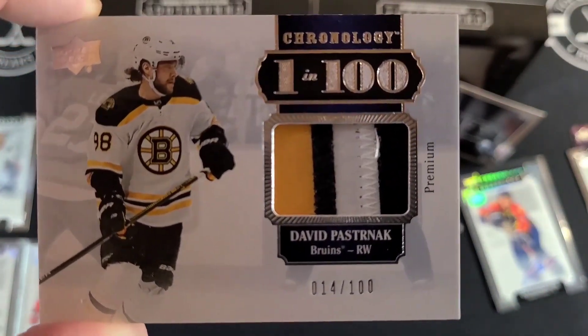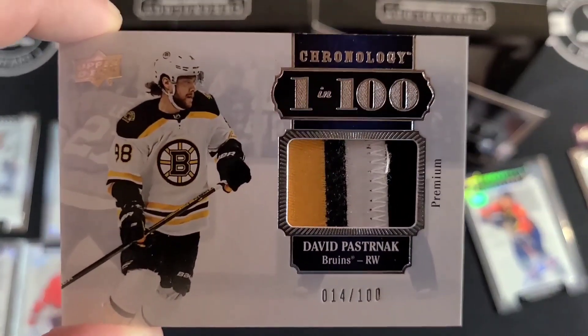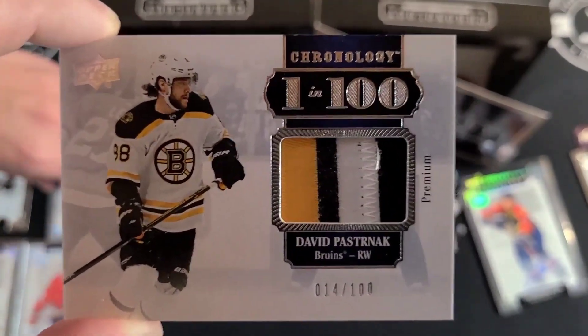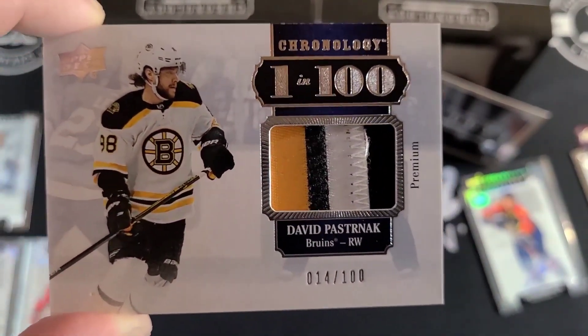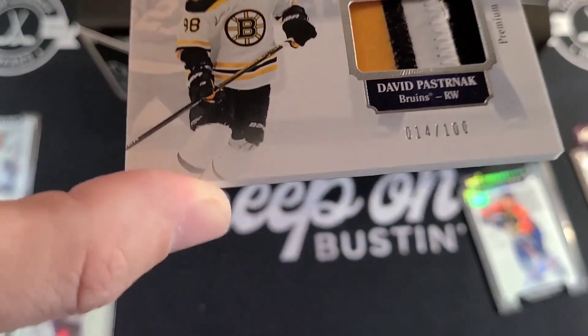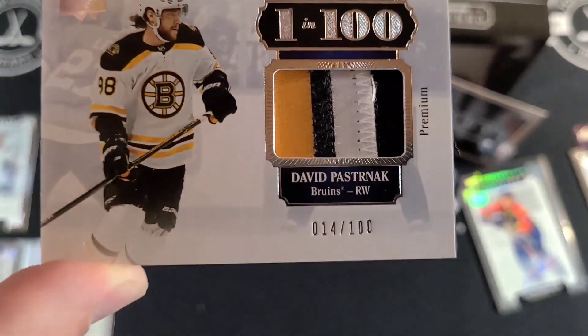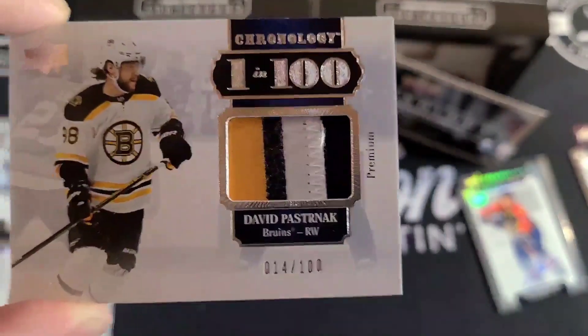And the last card — it's a really dope card. A David Pastrnak premium patch, one-in-100, numbered 14 out of 100. That is amazing — and it's a dirty patch too.